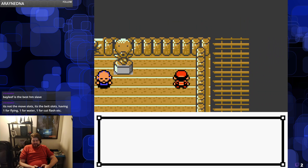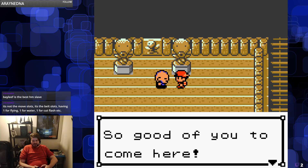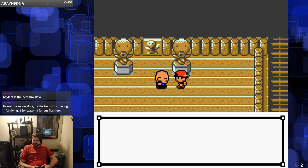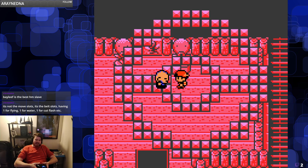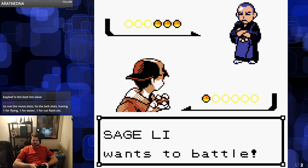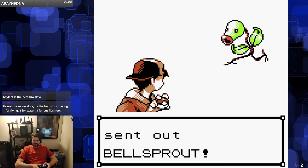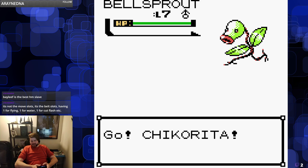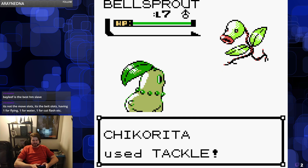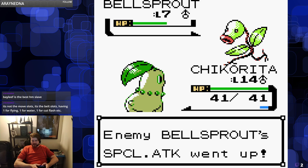Especially in later games I try to optimize my teams because I understand the mechanics better. Wasting a slot on team members just to have different moves where I could get type coverage always sucks. In Ruby and Sapphire I always get a Linoone because it can learn Strength, Cut, Surf, and Rock Smash — so having one Pokémon loaded with four mandatory moves is really nice. I'm actually a huge fan of how Sword and Shield and Sun and Moon just eliminated HMs entirely and gave you the Ride Pager instead; it just doesn't bog down your team.